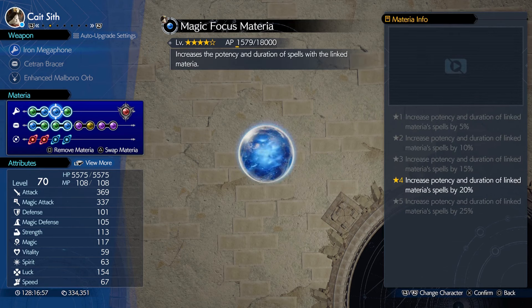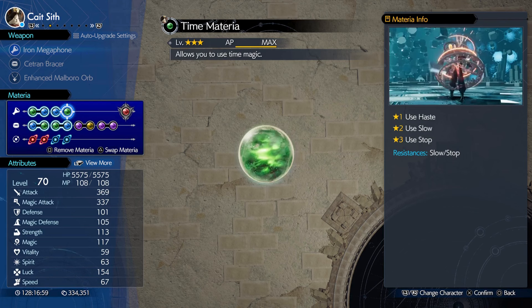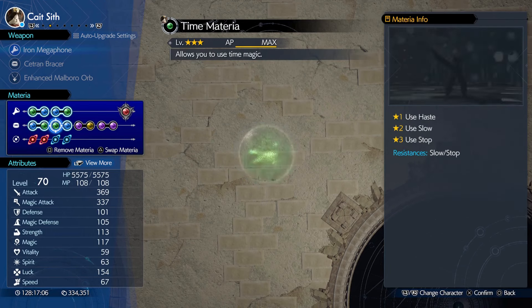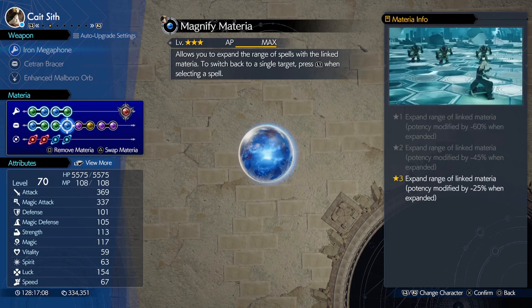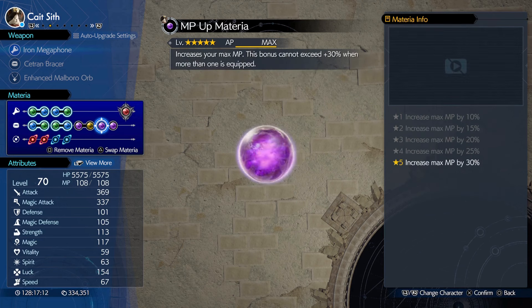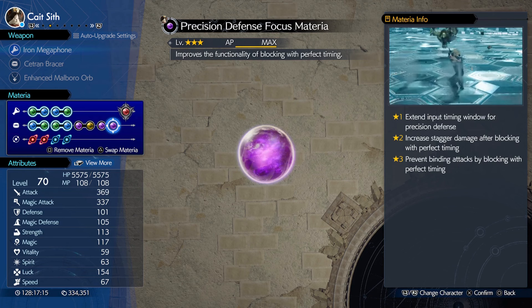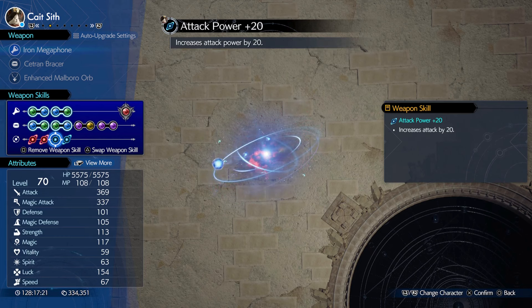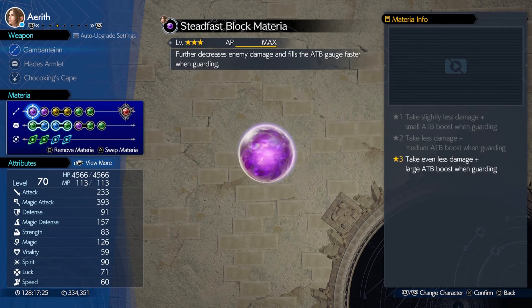We begin with Time materia linked to Swift Cast materia, then another Time materia linked to Magic Focus materia — if you have Magic Focus at max level, it's really good. Another Magic Focus linked to Time, then another Time linked to Magnify materia. There's also First Strike materia, Chakra materia, MP Up materia, and Precision Defense Focus as always. The summon doesn't count. Two Debuff Extensions, Attack Power Up +20, and another Attack Power +20 for the weapon skills.